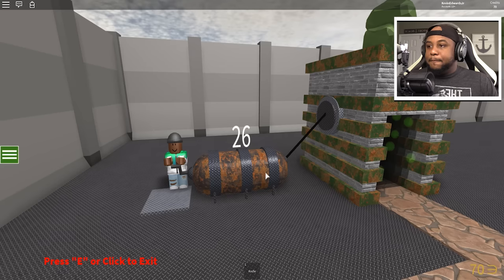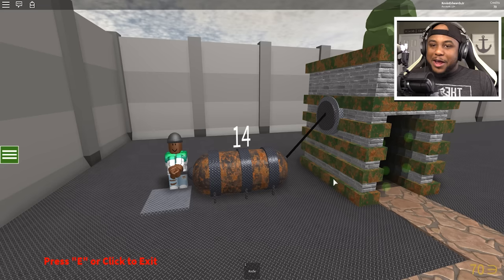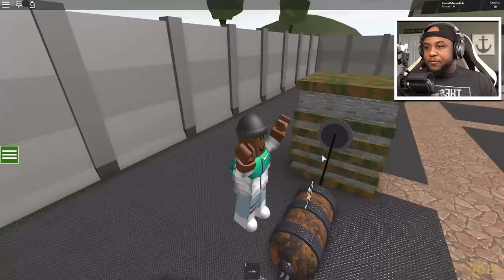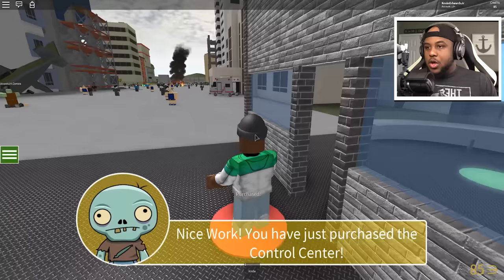Let's do some more cranking, let's get a few zombies out here. Let's crank this up, try to spin it as fast as possible. Come on, work those arms out! I need another zombie out here so we can get some more credits. We got two out here now. Let's get the control center! Nice work, you have just purchased a control center!